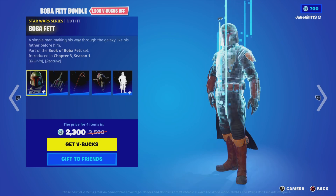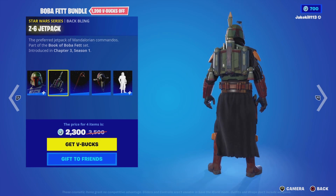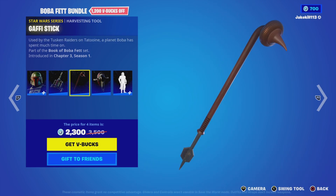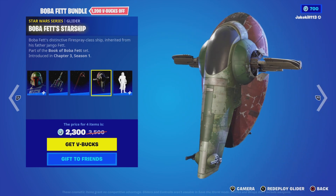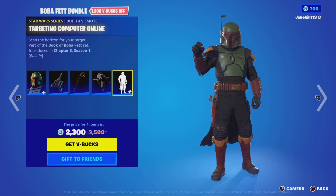We've got the Boba Fett bundle - Boba Fett with the back bling, Z6 jetpack. We've got a grappling stick and we've got Boba Fett's starship. I've got the targeting computer online.